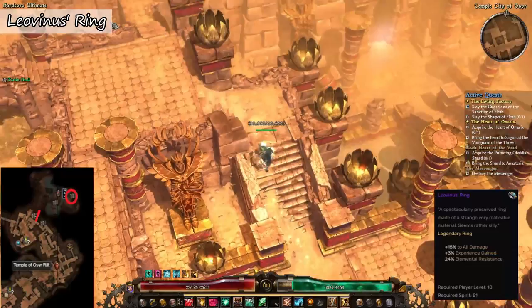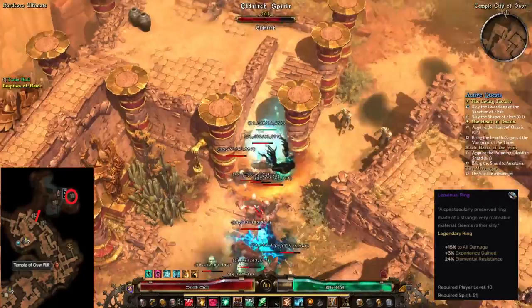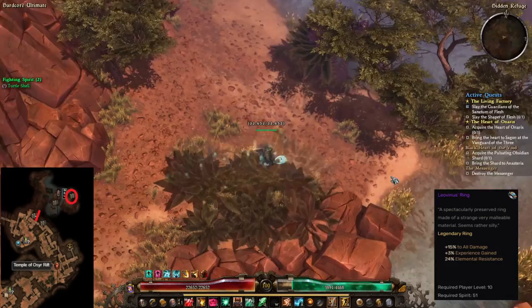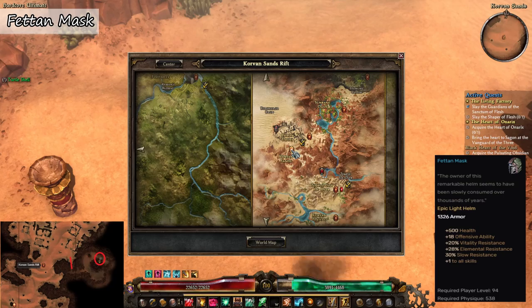The first item I want to share is the Leo Venus ring, and this is a legendary ring that provides all damage experience and also all elemental resist. It's great to have if you are starting on a new character and you can equip this as early as level 10. The ring is found in an urn cluster in the Hidden Refuge area at Act 7, just north of the waypoint at Temple City of Osir.